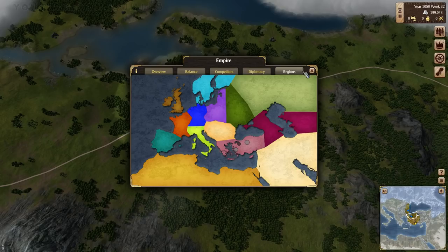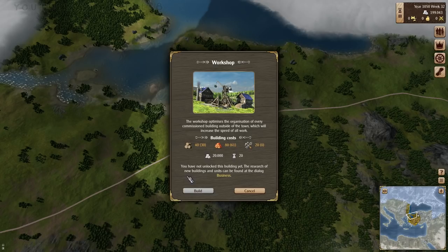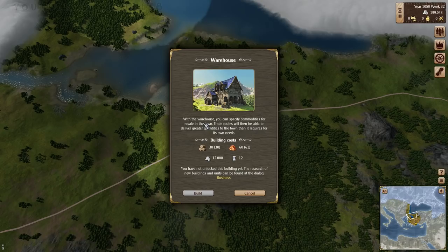There's sort of an inner circle and an outer circle — maybe upgrading the office will give us more land, or maybe there's something else I can build. There's the chapel, the barracks, the monastery. Doubles the maximum number of free workers. The workshop — build speed of all works. A statue for protection from fire, earthquakes, drought, famine, storm — how cool is that? Warehouse — trade routes will be able to deliver greater quantities to the town than it requires for its own needs. We'll investigate those things a little bit later on.